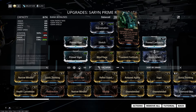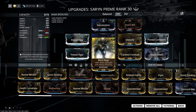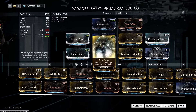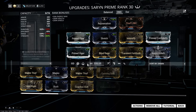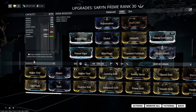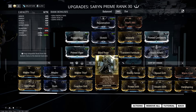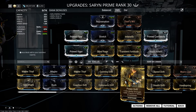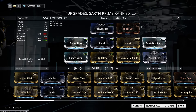Here you can mod the exilus slot too, which will cost you another Forma. I like this mod — it also fills up the capacity quite well. All the Exilus mods apply here: Toxic Flight, Cunning Drift for range, Power Drift for strength, or whatever you desire.